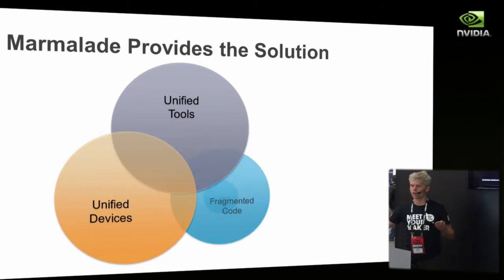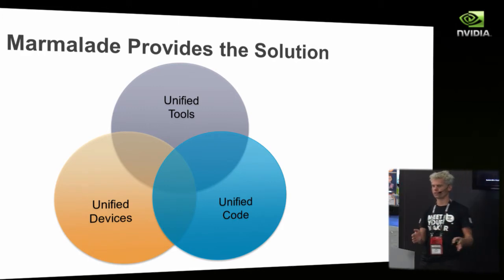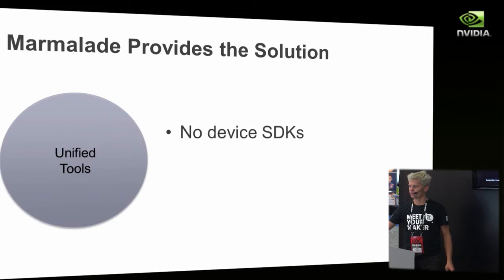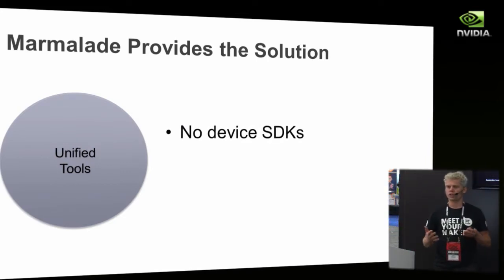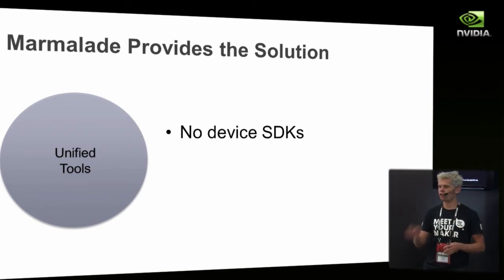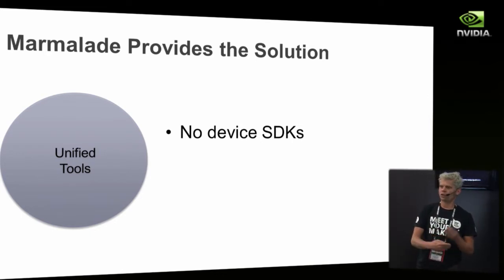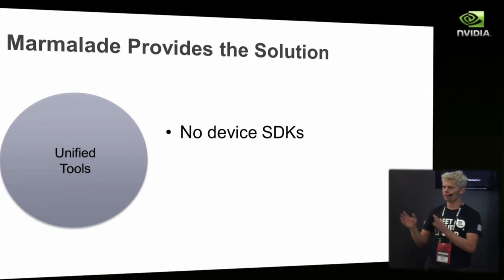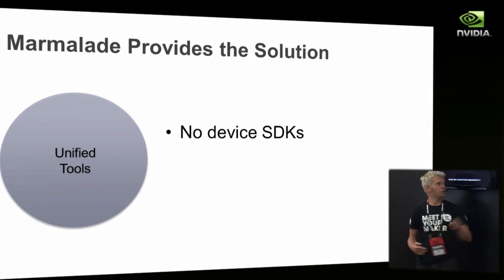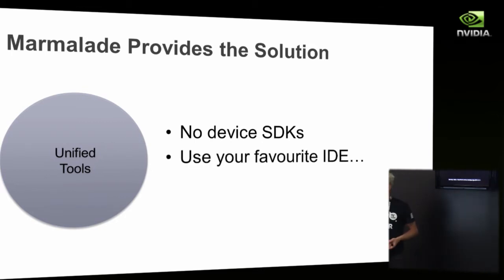We provide unified tools, remove the device fragmentation problem, and give you a unified code base to target all devices. You don't need to install any platform SDKs — you can target Android without installing anything from Google, and target iPhone without the iPhone SDK. All you need is one SDK to target all platforms. We've got the ability to build iPhone games directly on Windows, so you don't need a Mac. The SDK runs on both Mac and Windows, and you can do everything from either. A lot of the games I showed you were developed purely on Windows and went number one on the iOS store.